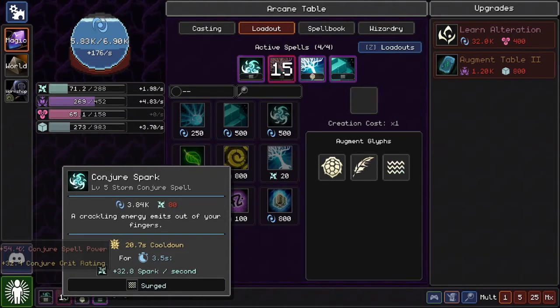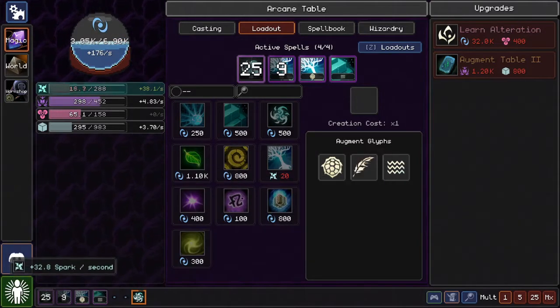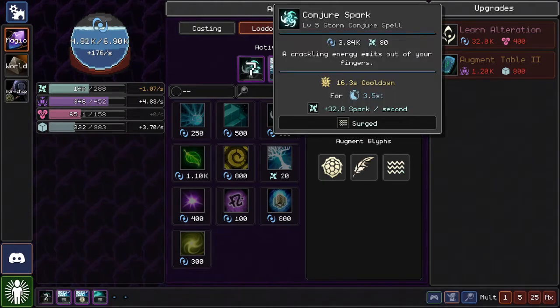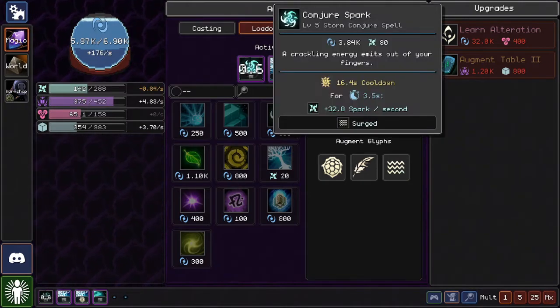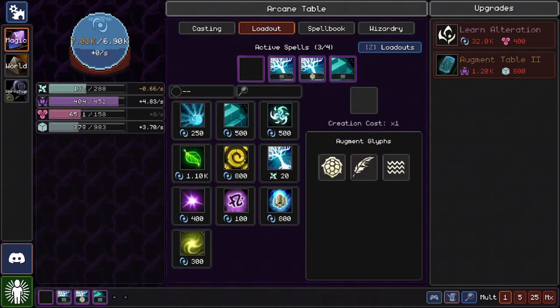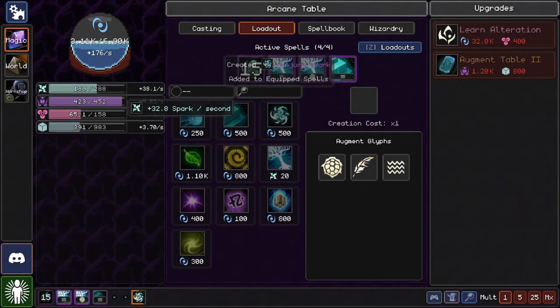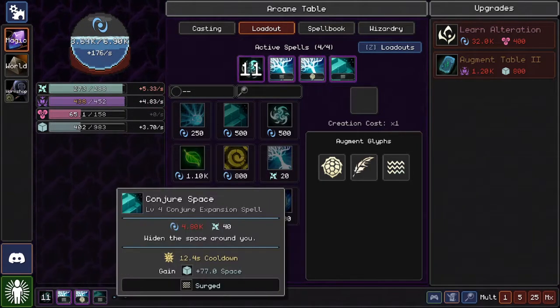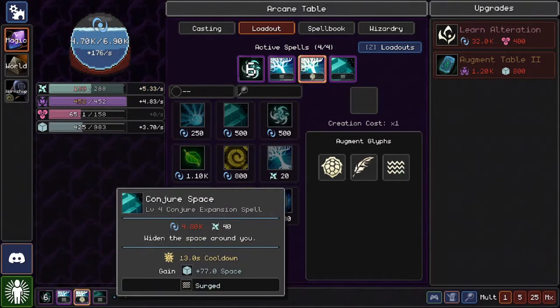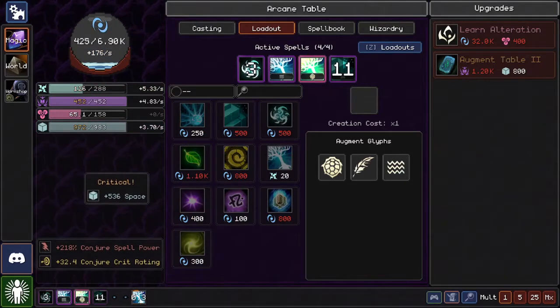I don't have the mana or spark for it. Oh no — I should probably remove the surged spark because it's not doing anything now; it's generating half the amount it should, especially since I'm using so much spark to run it. I might as well just turn it into a normal spark. Let's just have it be normal — we don't really need it to do much else. 32 spark per second, that's the entire bar.